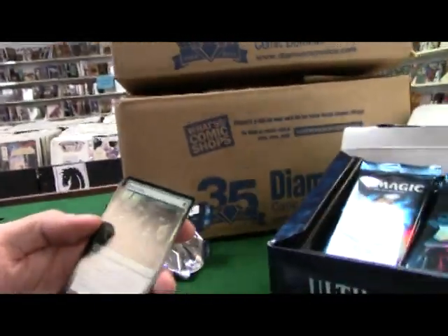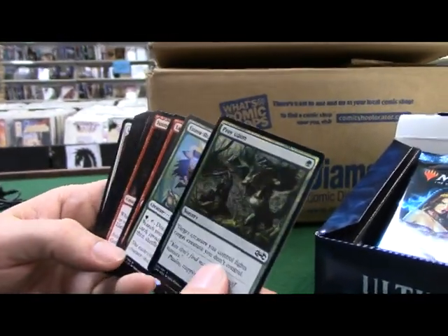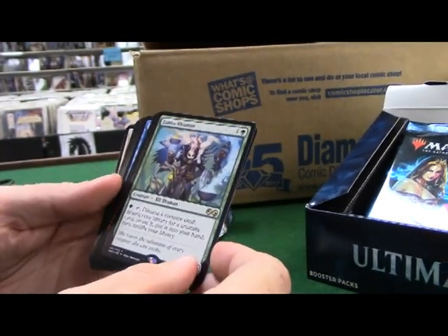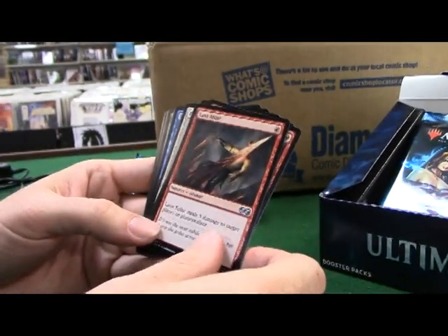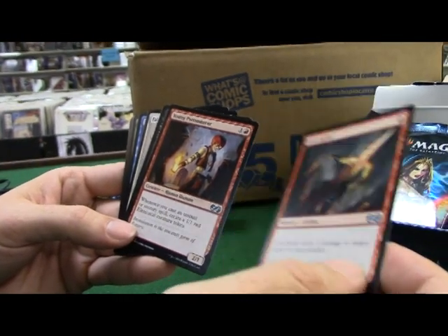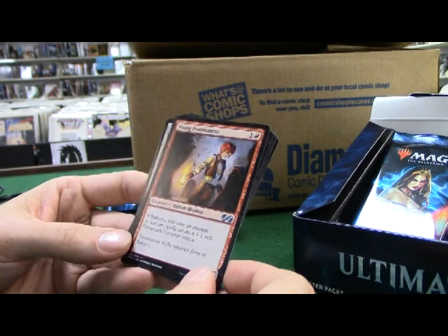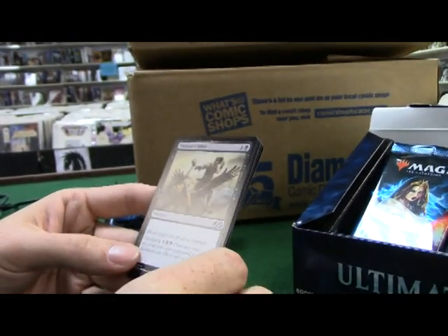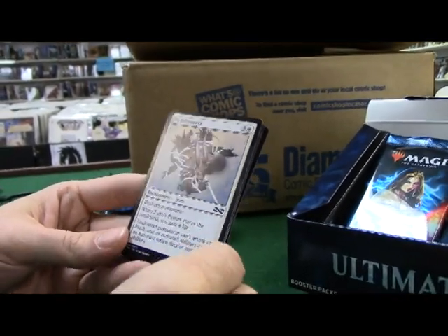Fauna Shaman - discard a creature card, search your library for a creature card, reveal it, and put it in your hand. Lava Spike - another great card in the set, three damage for one drop. You can target planeswalkers with it. Whenever you cast an instant or sorcery spell, put a 1/1 elemental creature token - that's pretty good too. Target sacrifices a creature and it's got a flashback of seven.